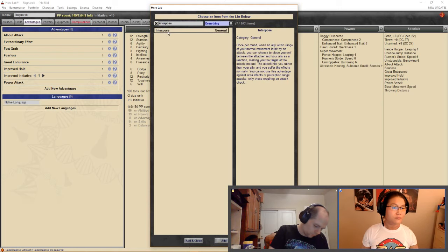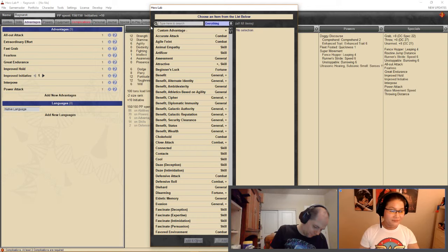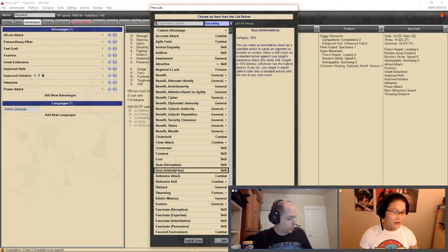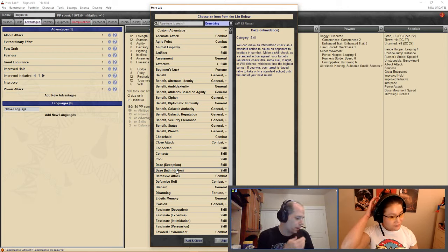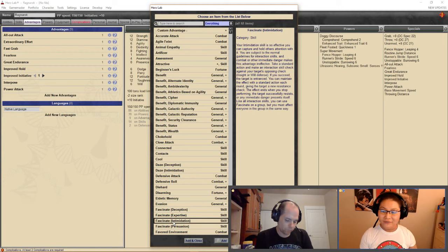Brandon also considers Daze for Ragnarok's Intimidation, since Ragnarok has definitely used it in play. Fascinate is considered but ruled out — you're subject to normal interaction skill guidelines, meaning it can't be used in combat or immediate danger situations, so Daze is the correct choice. Brandon is one point over budget and notes things can be tweaked.